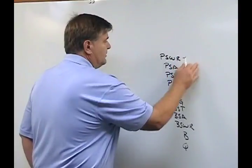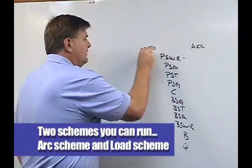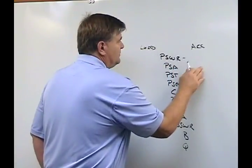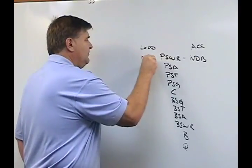The play side wide receiver's rule on arc scheme — you've got two schemes you can run: arc scheme and load scheme. On the arc scheme, the wide receiver's rules are the same no matter what. He has the nearest, deepest back. He blocks the near deep back on both schemes.